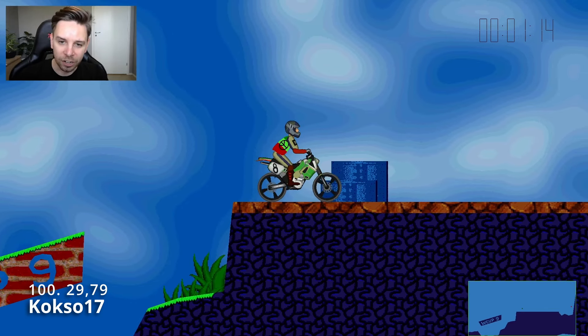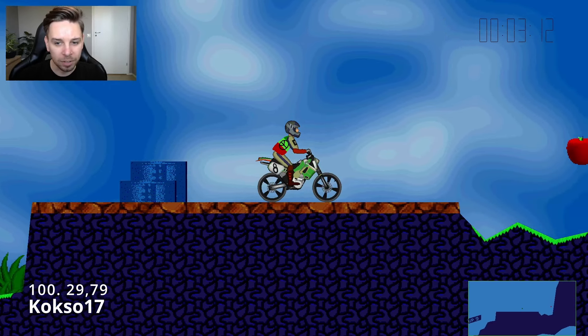We'll start out here in 100th place where we have Kokso17, just to get an idea and a feel for the level. Starting out towards the right, you have one apple to pick up. It's very easy to just come against this wall, with a nice tiny bounce to convert that momentum back. And now driving towards the left, he does a jump for the brick polygon, avoids this stone polygon, and comes out for the left-hand apple.